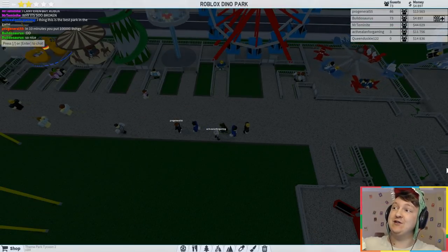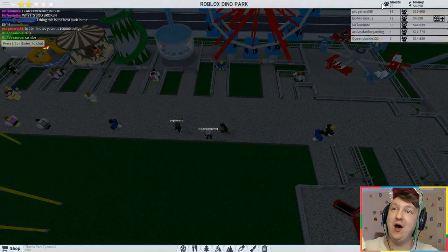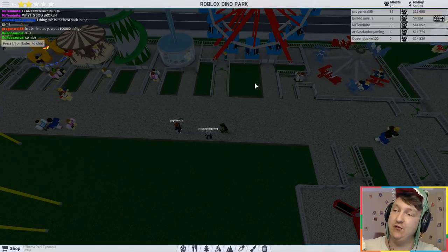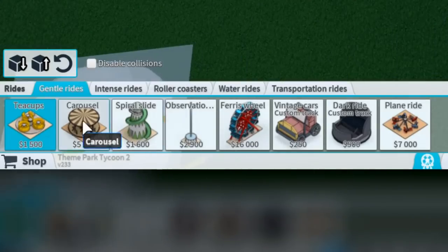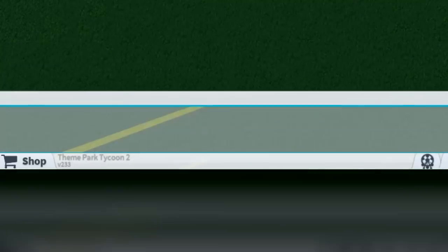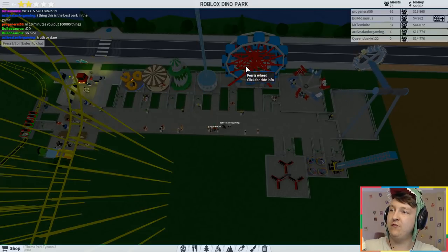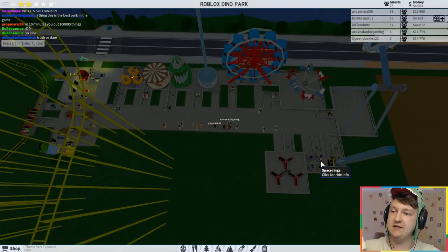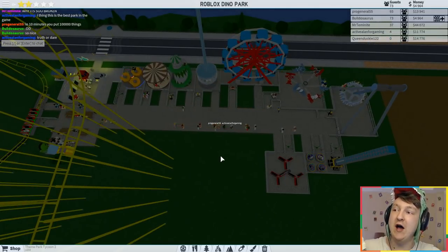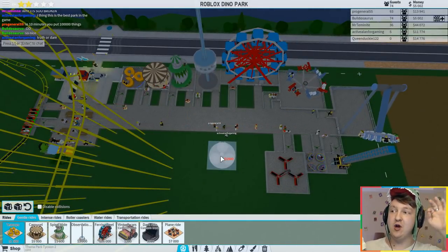I just put down 10 rides really quick. I'm out of money — well, I still have $4,000 but that's not enough for another ride. I put down most of these and a few of these, and I put down 1, 2, 3, 4, 5, 6, 7, 8, 9, 10 rides in a row and it didn't even take that long.